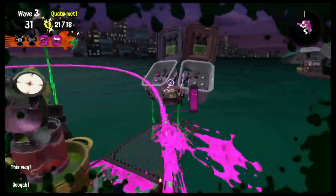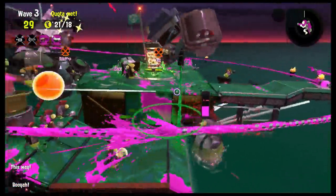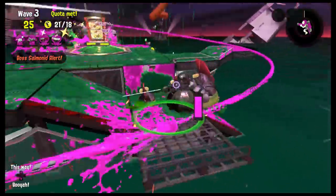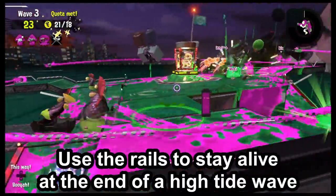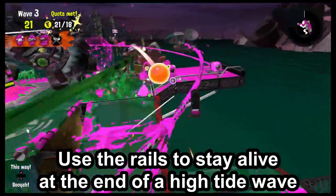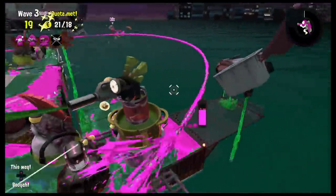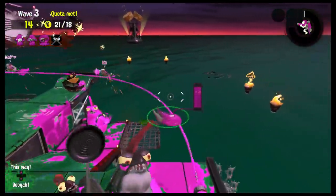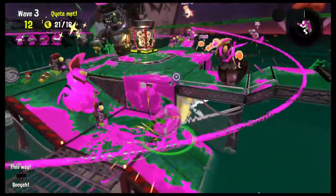If it's high tide on the new map and you've already met the quota, but the salmon are crowding you, you can use the rails to stay alive until time expires. The rails circle the map on high tide and can keep you safe. However, the salmon aren't dumb and will be waiting where the rail ends — but if you use some crafty movement, you can dodge them and jump onto the next rail.